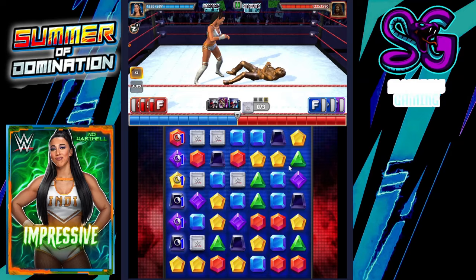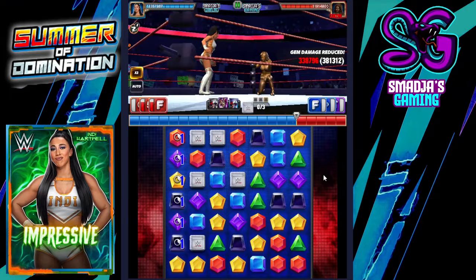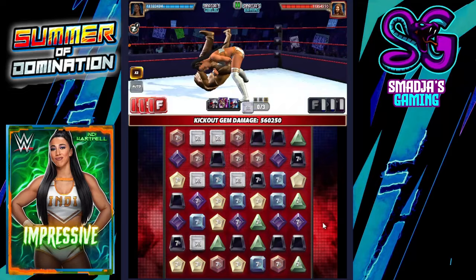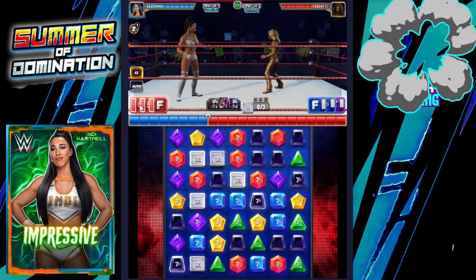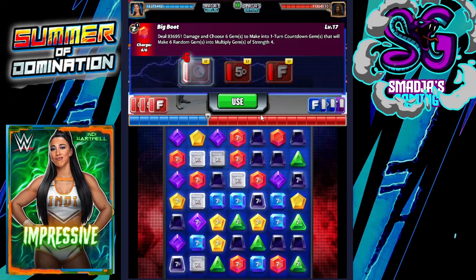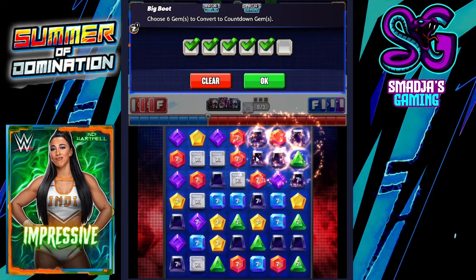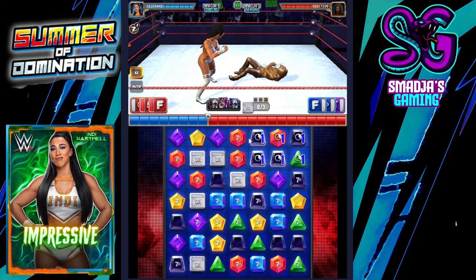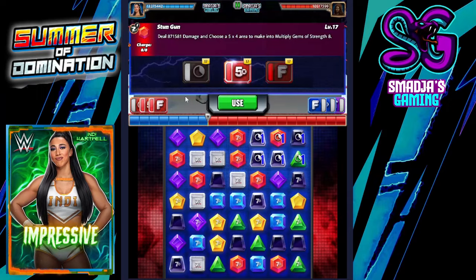I don't have a red match on the board, so let's go with blue here. Now I have my red match. Let's go again with the big boot, using that zombie plate with those countdown gems. Each of those red gems is doing 310,933, but we want blue — blue is doing 454,720. Let's go with the stun gun and put multiplied gems of strength 8.